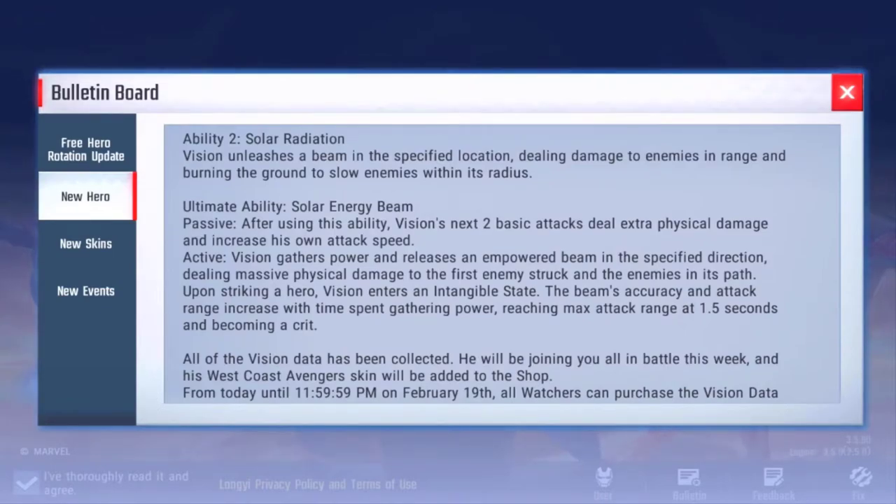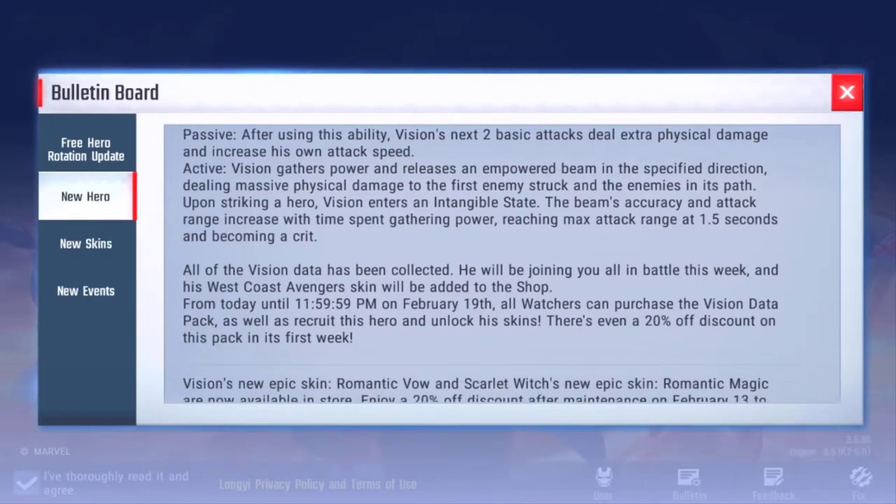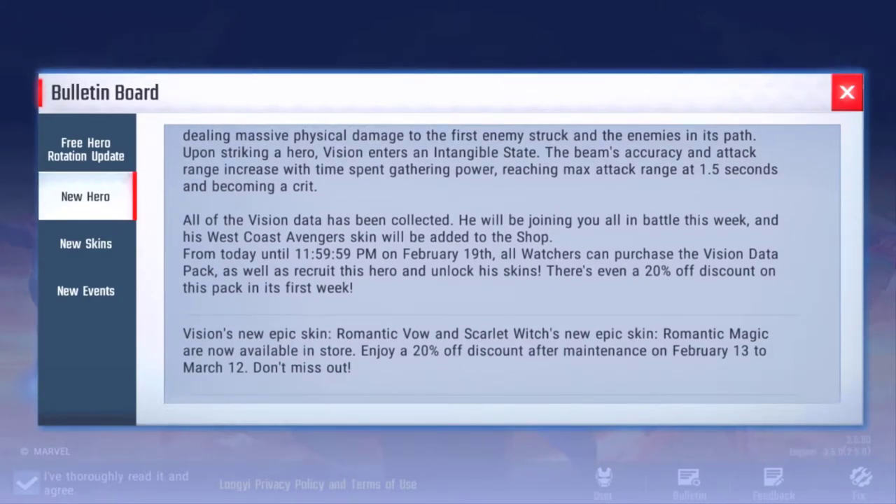Ultimate: Solar Energy Beam. Passive — after using this ability, Vision's next two basic attacks deal extra physical damage and increase his attack speed. Active — Vision gathers power and releases an empowered beam in a specified direction, dealing massive physical damage to the first enemy struck and enemies in his path. He enters an intangible state upon striking a hero, and the beam's accuracy and attack range increase with time spent gathering power, becoming a critical hit at 1.5 seconds — which is huge.